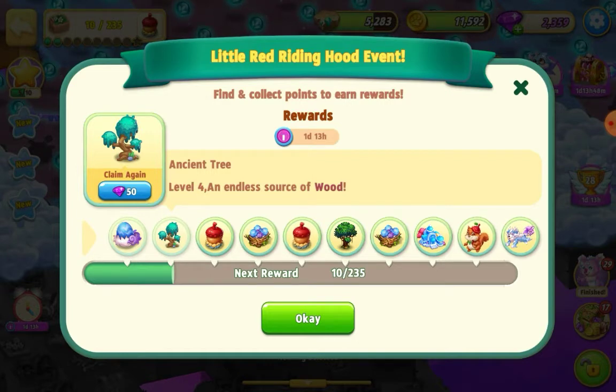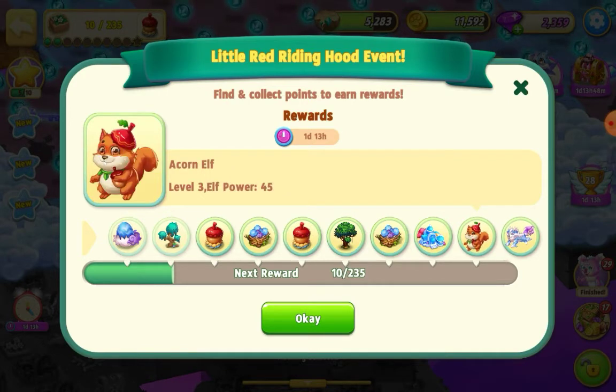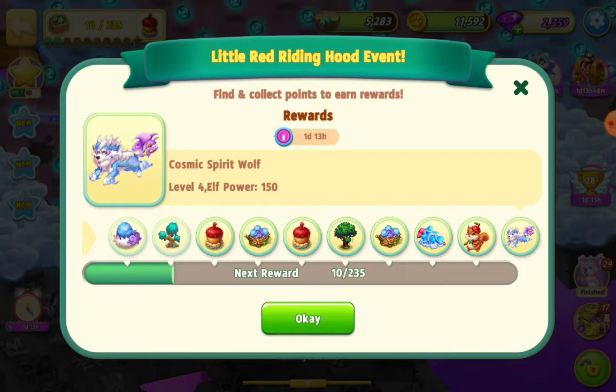Welcome everybody! I'm playing Merge Elves and we have the Little Red Riding Hood event on at the moment. It's a new event and we've got some new elves to get - the acorn elf and the cosmic spirit wolf. I think they're new; I did see them in the little basket that pops up on screen when you first log in, and I noticed them there, but I've never seen them before.